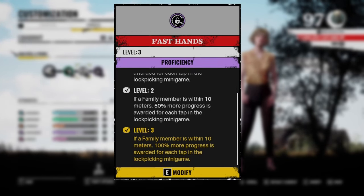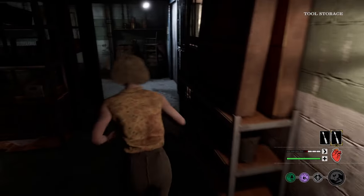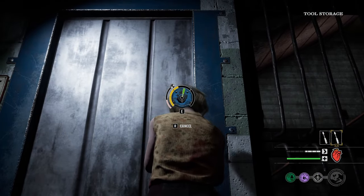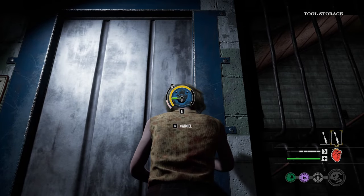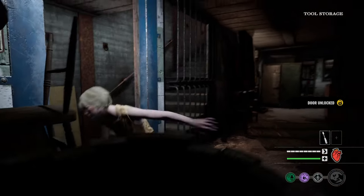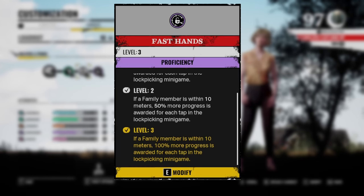For the second perk, I'm choosing Fast Hands. If a family member is within 10 meters of you, you will have double the progress on the lockpicking minigame. This means you can unlock doors extremely fast when a family member is close to you or within a 10-meter range, which happens quite often when you unlock basement doors. This is an extremely powerful perk. If you want to unlock a door in front of a family member, you can try to blind him with your ability, and while he's blinded, you can unlock the gate right in front of his face — nothing he can do, and he'll be blind for about 6 to 7 seconds.